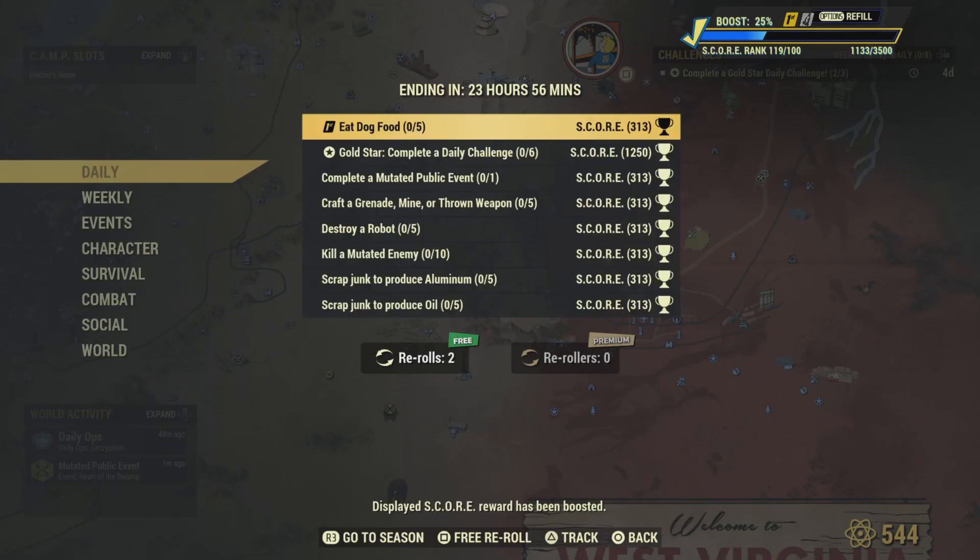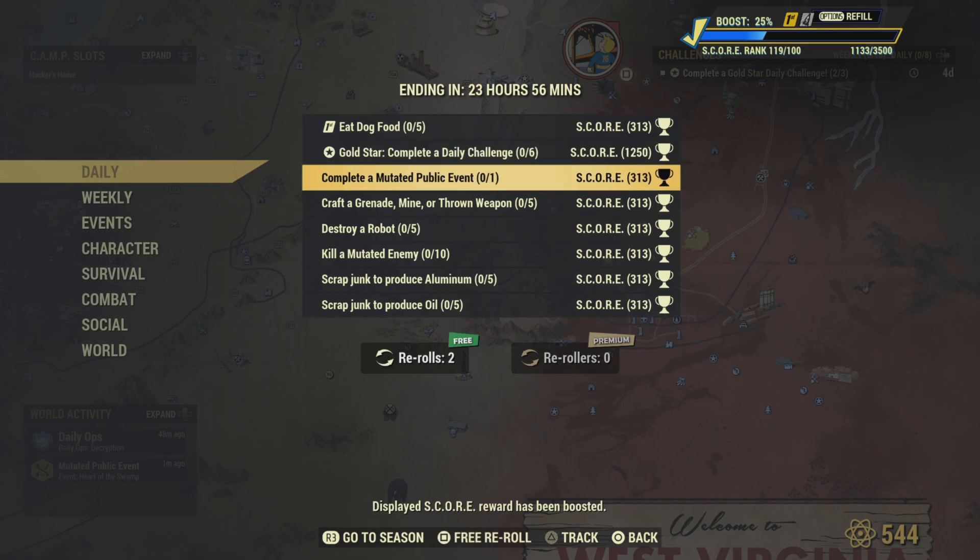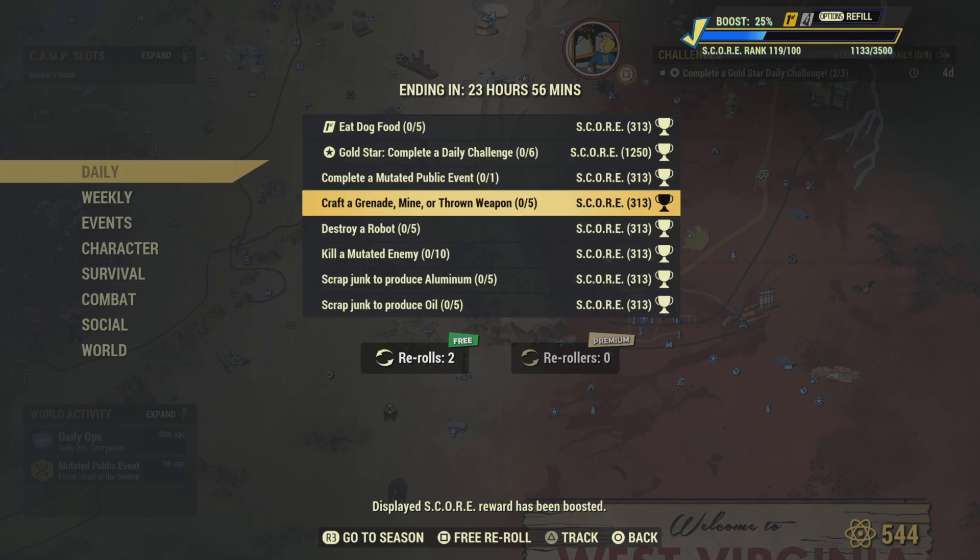For the challenges: you've got to eat five dog foods — if you're Fallout First, eat five and that challenge is done. Complete six daily challenges and you get gold stars, just like you're in grade school. Complete a mutated event — they happen like every hour on the hour, so go ahead and complete it. Also, craft a grenade, mine, or throwing weapon.